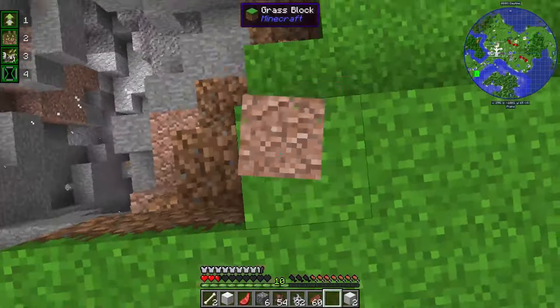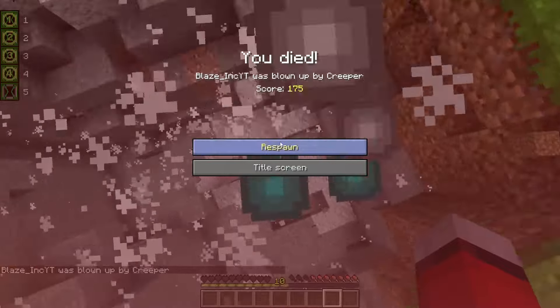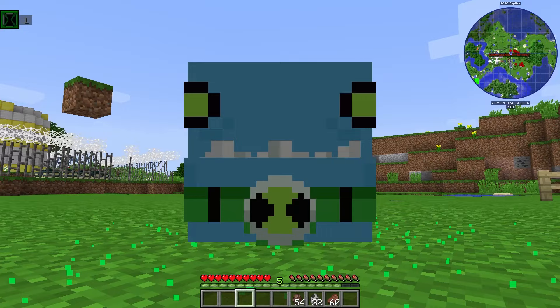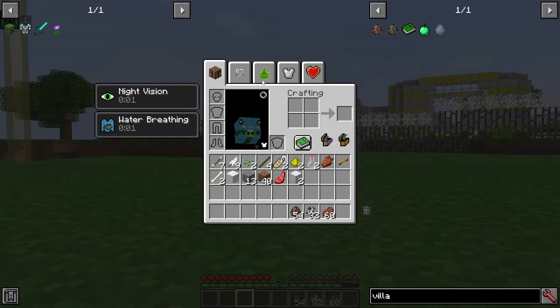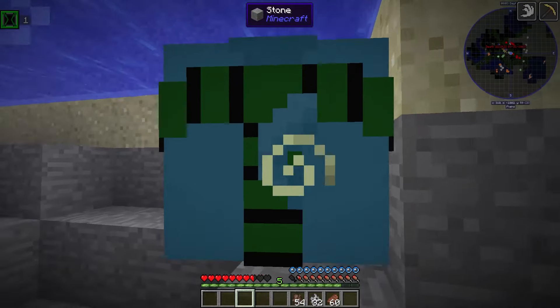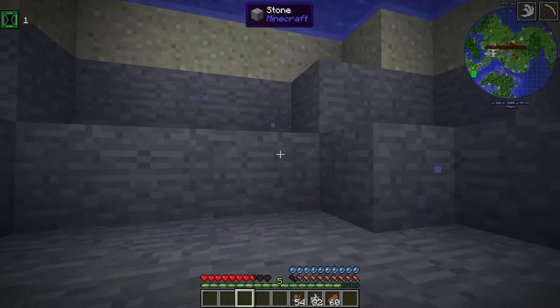I'm actually going to die — there's a creeper. Crashhopper is fun though, he's awesome. Walk-a-Trout — I'm not sure, but you're useless. You're an aquatic life form — do I have to go into the water? You're not even good in the water. So what is your use? You're just useless.